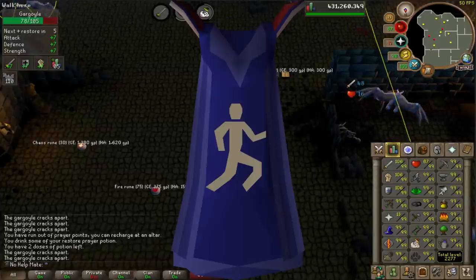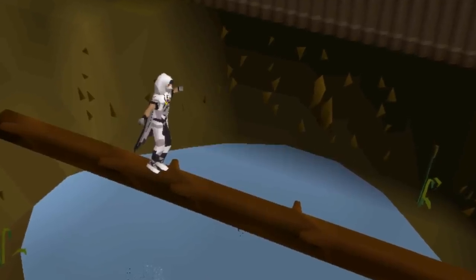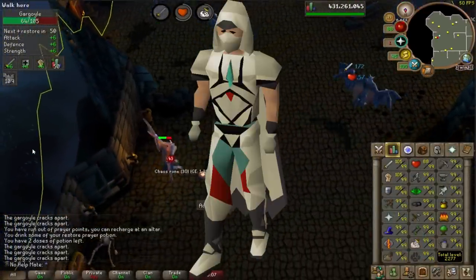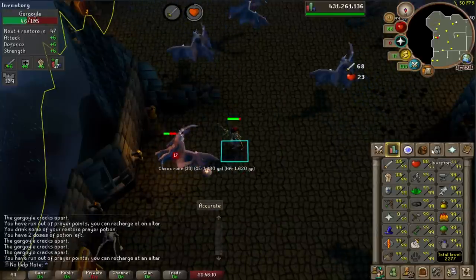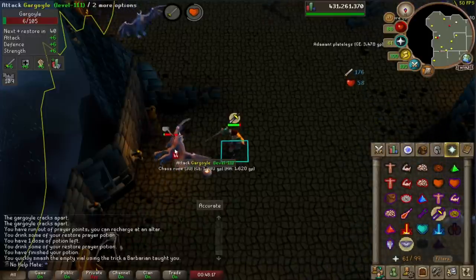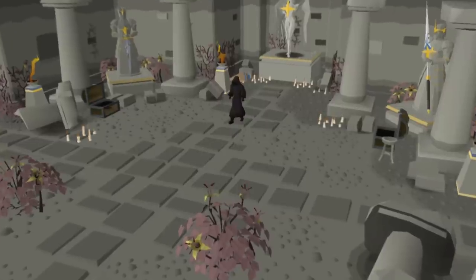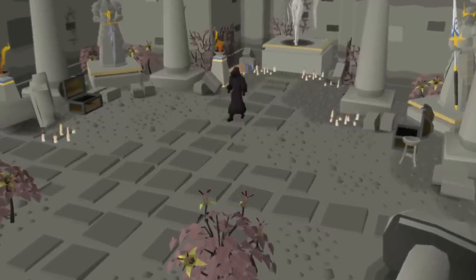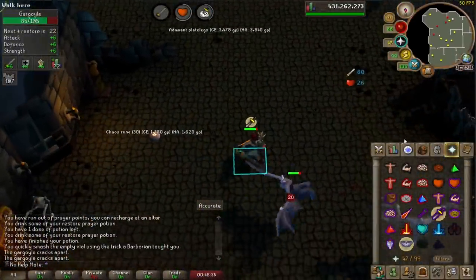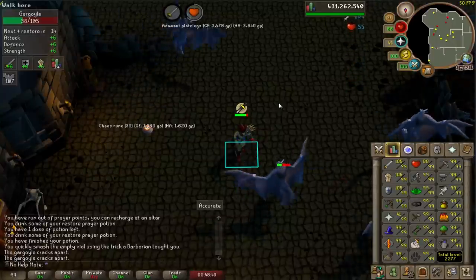Agility is a skill you can train and max whenever — I personally just did it last. It's a very slow skill, very useful up until around level 70 or 80. Make sure you get the Graceful Armor before you get the quest cape, because it really helps with your run energy throughout the game. But agility itself, once you get to 80 or 90, is not as useful, so you can wait to max it until the end. It maxes out at about 50,000 to 60,000 experience per hour and is one hell of a grind to get to 99. There's also the Hallowed Sepulchre, which is a more engaging way to train agility, and the Prifddinas course, which gives some nice crystal shards as a reward.